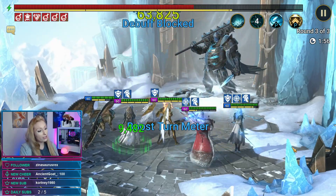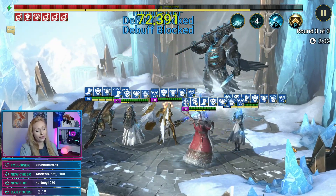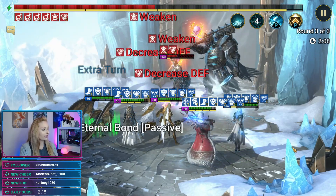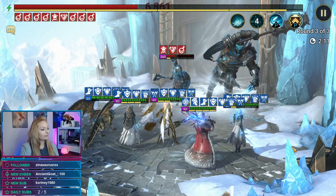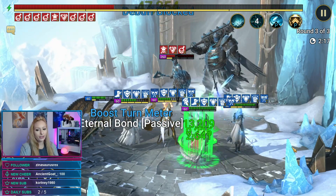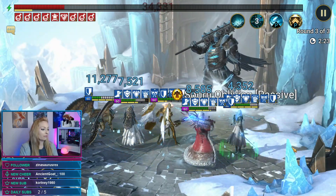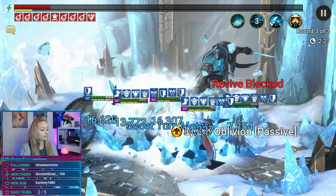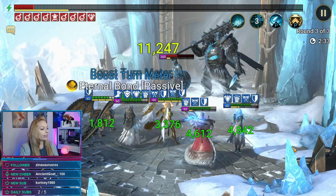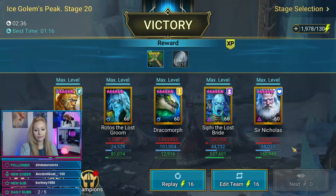We were actually talking about the boss stages, but since we're out of keys you're not going to be able to see him on any of the bosses. We can look at some waves stages though. So far so good in Ice Golem — it looks fine, we have a really nice team. You could take Sophie out and it would still work.